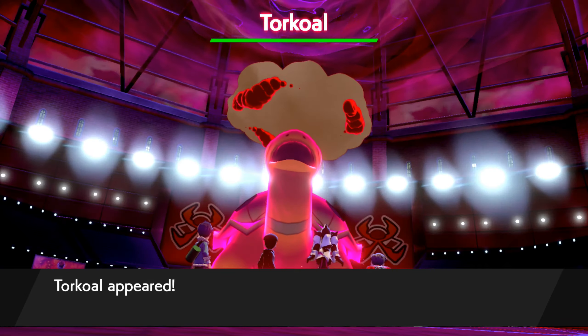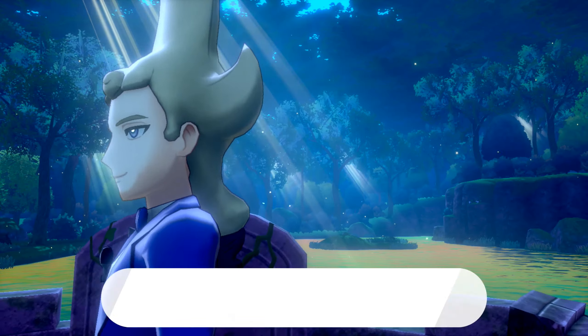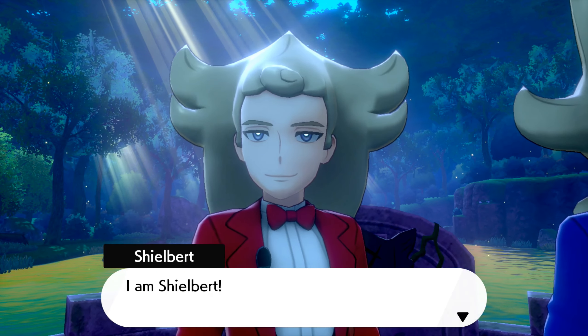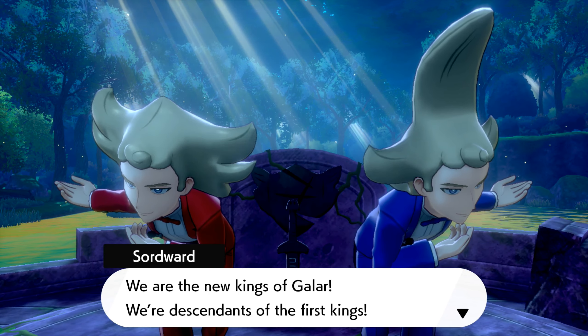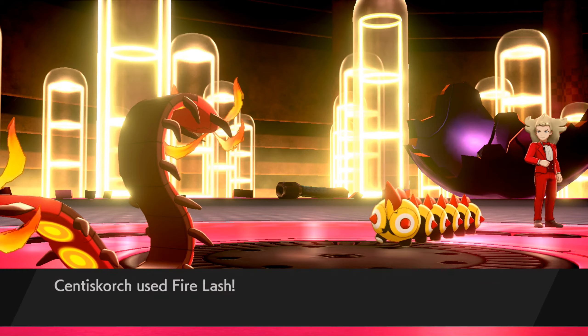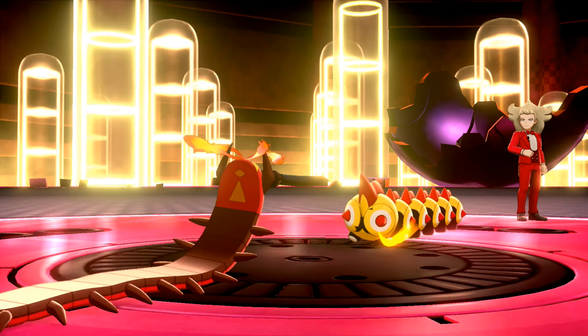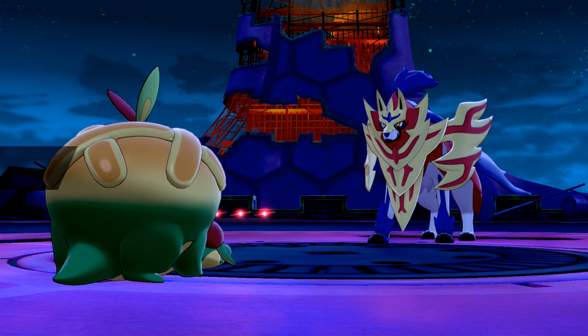In this chapter, you, Hop and Piers have to go around battling Dynamax Pokemon with all the gym leaders, whilst also chasing after the descendants of royalty — Swordward and Shieldbert — whose ancestors were kings or something. I won't spoil the story but it's most certainly worth doing, especially if you want to 100% the game and also complete the Pokedex.